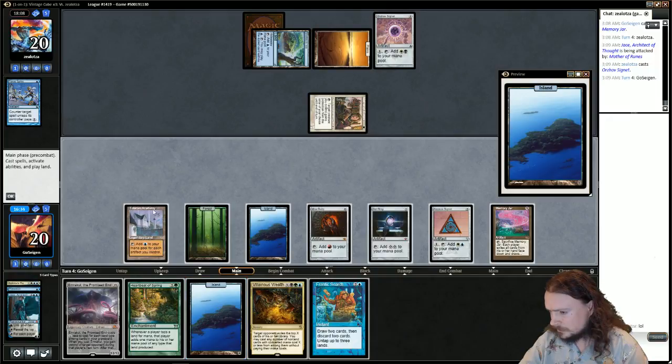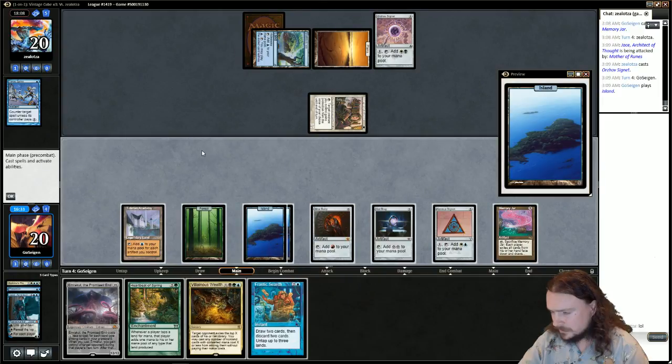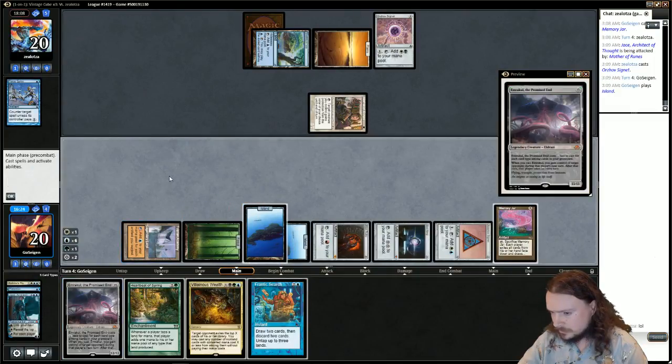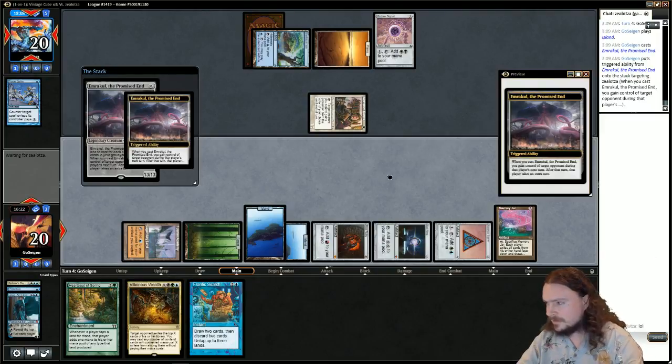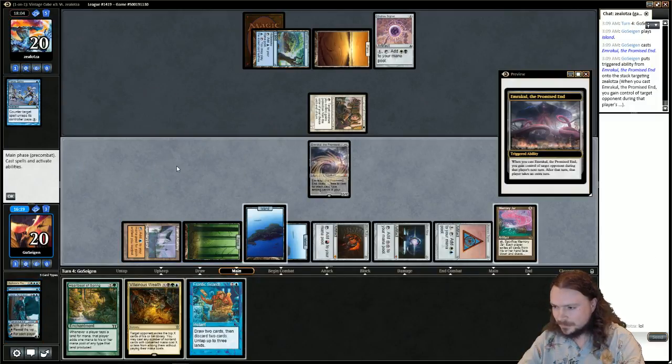One, two... this is four, five, six, seven, eight, nine, ten, eleven. We can even have enough mana to not get Force Spiked. Let's do that — boom! Turn four Emrakul, cast it. Because there were three card types, that's why we wanted Jace to die — he gets us a mana.